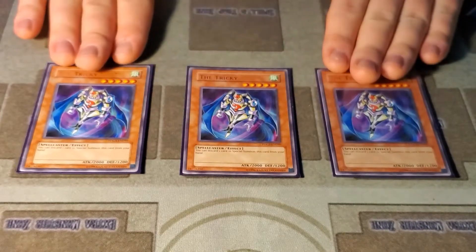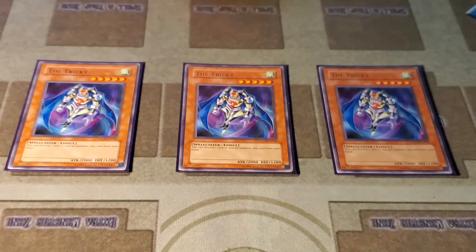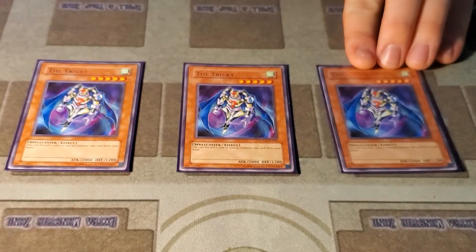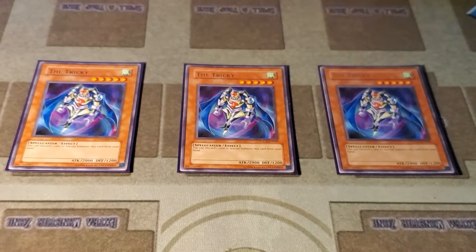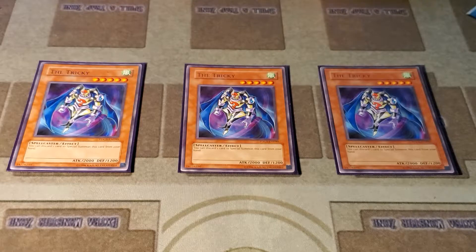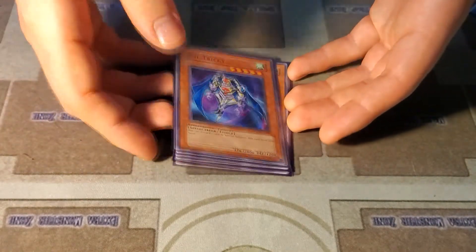The Tricky: discard one to summon. I know some people are really just using it to set Hysteric Sign to pop, but you can discard it from the hand with this to add your card after. So if you draw this and Hysteric Sign, you're set — you have your Harpy piece for Feather Storm. All you have to do is get a Harpy monster out at the end of the turn, which is super easy. Even if you're not getting rid of that Hysteric Sign, it's a free summon, another spell caster, and another Wind. Excellent card that I don't see anybody else playing.